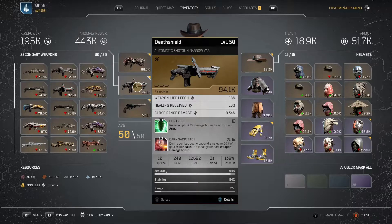Fortress and Dark Sacrifice on this one are a really nice combo since you get a 43% damage bonus based on your armor and being in combat. Dark Sacrifice is a really OP one — I'm gonna try that on my Technomancer as well on the better gun I have. It drains up to 50% of your max health in exchange for a 75% weapon damage bonus, and that's insane. If you have 195k in weapon damage and you put the crits on that, you're talking above a million on the hits basically.